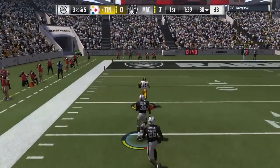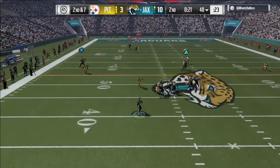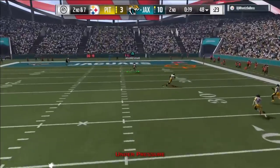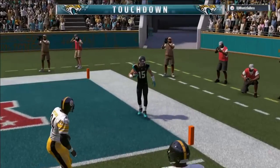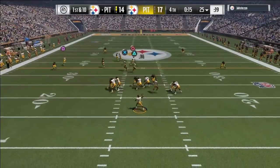Keep in mind this is without the 40-yard dash chemistry boost I showed you at the beginning. Without the chemistry boost, look at the separation he's already getting — so if you get that chemistry boost up, he'll be even more effective. Of course, having a good deep-throw quarterback helps too.